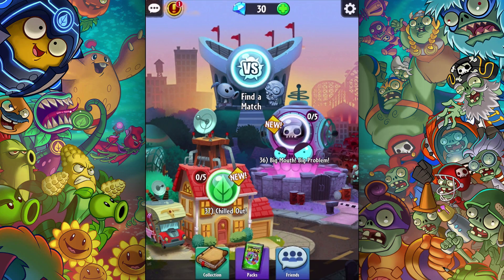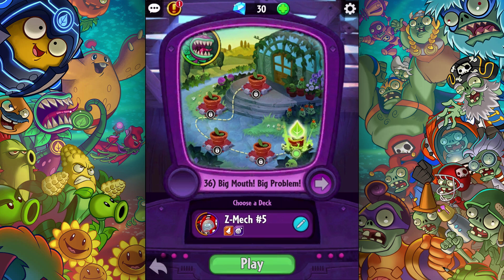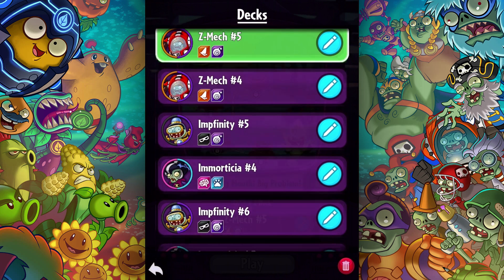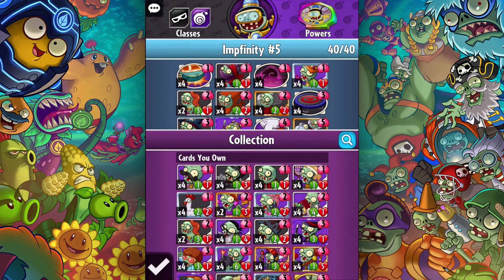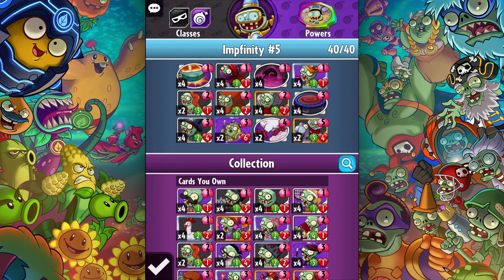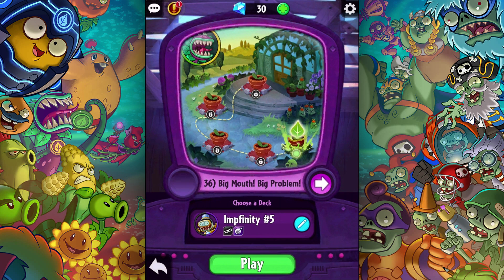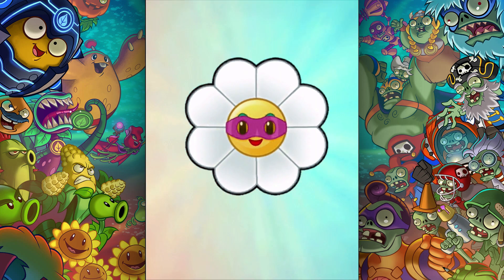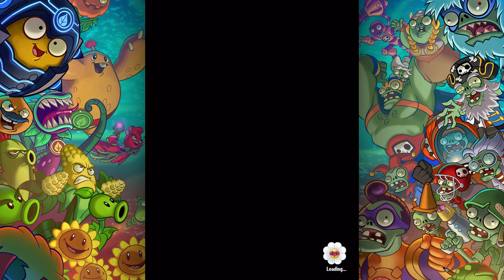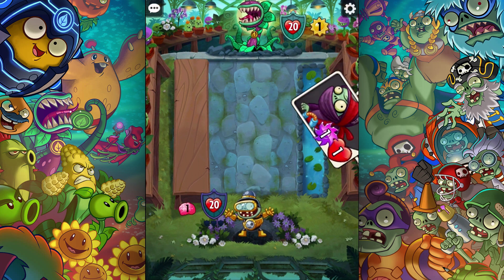What is up guys, Zach Scott here playing Plants vs. Zombies Heroes. We're going to be doing mission 36, Big Mouth Big Problem, against Chompzilla. I was messing around with the Z-Mech deck but I'm going to go back to my infinity deck because I believe the way Chompzilla plays I'm really going to need the toxic damage and the deadly ability. I think this is my best choice given everything.